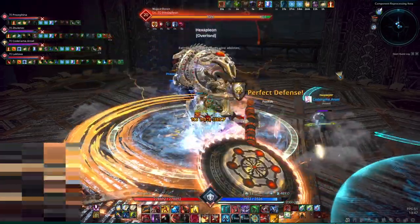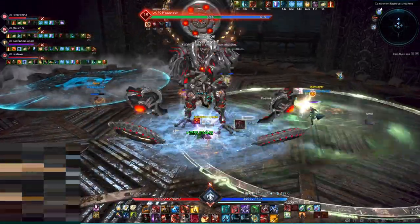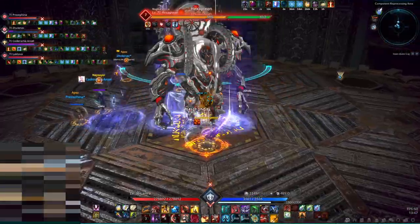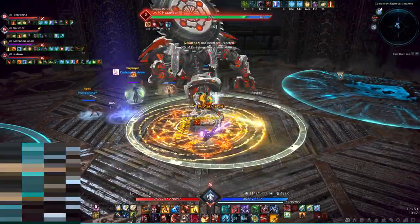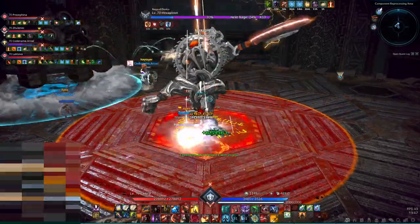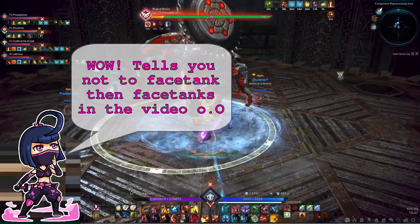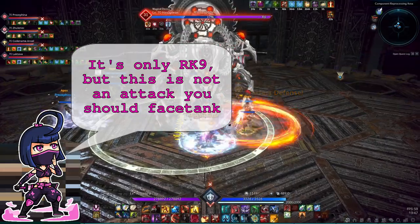The next common mistake is the exact opposite of the first one. Some tanks don't block or iframe at all, but rely on the healer to keep them alive while they facetank everything. This might work in easy dungeons if both the tank and healer are way overgeared, but in harder dungeons it will only give two options to the healer: either they let the DPS die and focus heal the tank, or they let the tank die and focus on the DPS. Either way, it's not a pleasant experience for anybody in the party, so make sure to learn how to block and dodge.